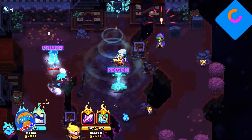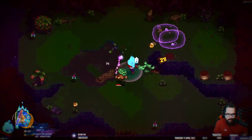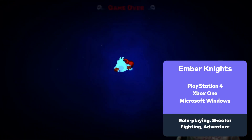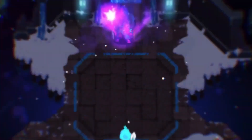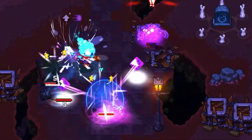On number 9: We have Ember Knights. Take control of the Ember Knights in this frantic action roguelite and be the final beacon of light in a world gone mad. After draining the ember tree of its vitality, the mad sorcerer Praxis has fled across the prime worlds, corrupting everything in his path.